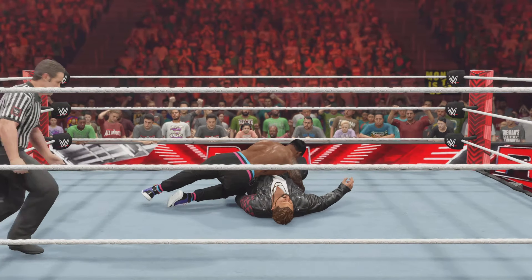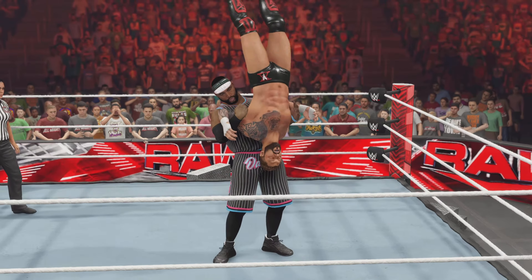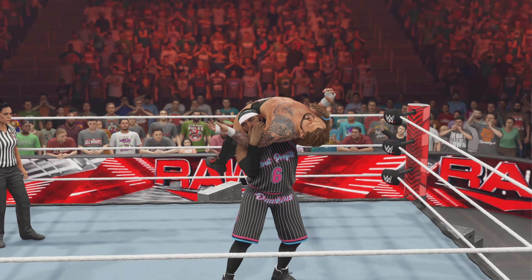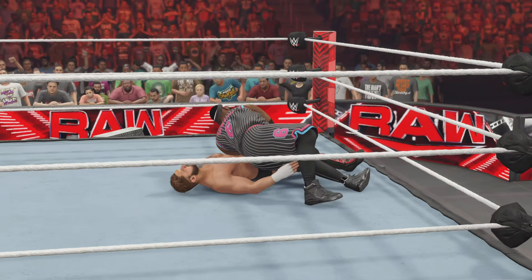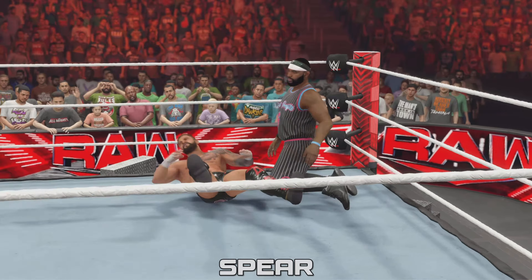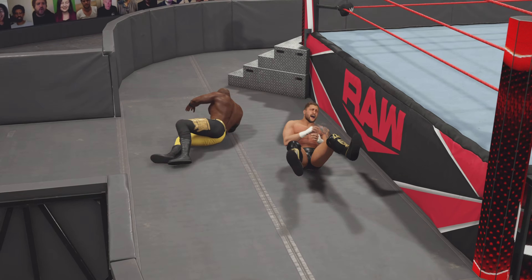Buster. Dawkins double underhook — we've seen this before. Driven down, twisting Dawkins with a spear. Run right through with the spear.